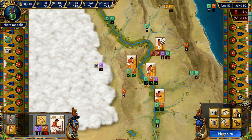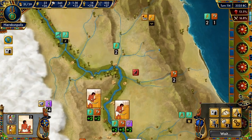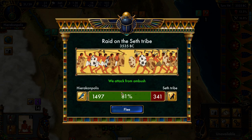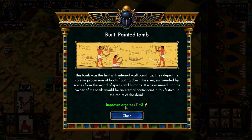Our warriors will very soon conduct a raid on the Seth tribe over there, which has about 400 troops. We attacked from an ambush — great news right at the beginning. We reduced their numbers quite substantially. Now we are flanking them. Just lost 12 warriors, but a really big improvement. We also built a painted tomb.